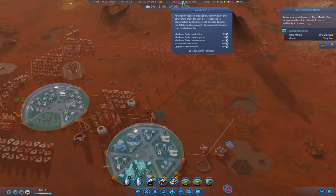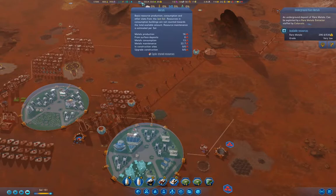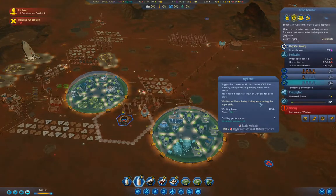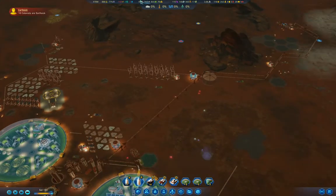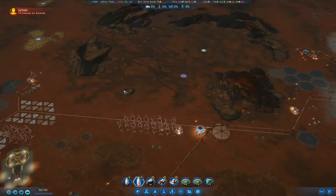Machine parts — that's still good, but we're running out of metals. We'll obviously want to upgrade that — put two or three shifts on it. That should effectively double our metals production and put us over the top.